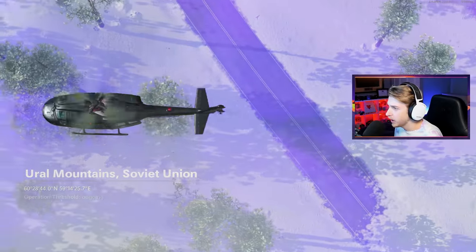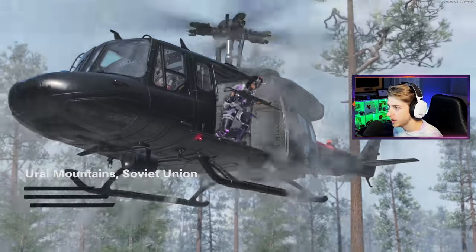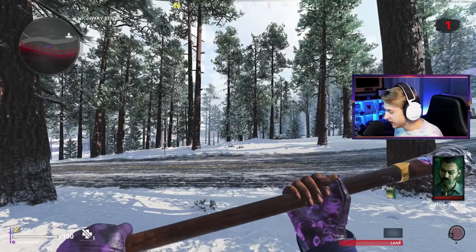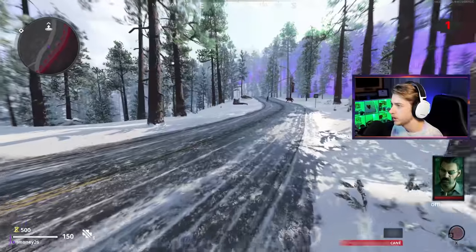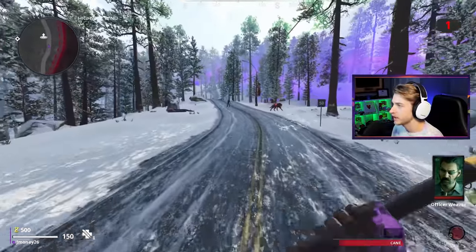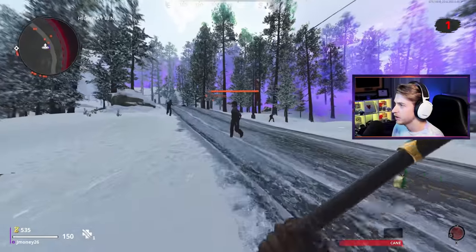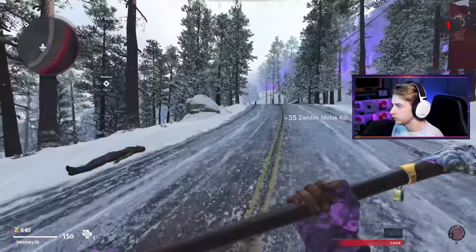Alright, it looks like we're getting Alpine here. I'm glad I got a map I'm somewhat familiar with — this and Ruka are probably the Outbreak zones I know best. There's our sticker, right up by the head. The big issue is how am I going to get 20 kills without getting touched? Okay, there's one. I've got to stay away from the fire. Two, three, four.